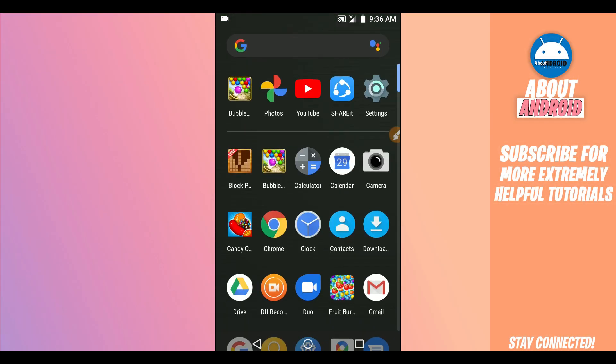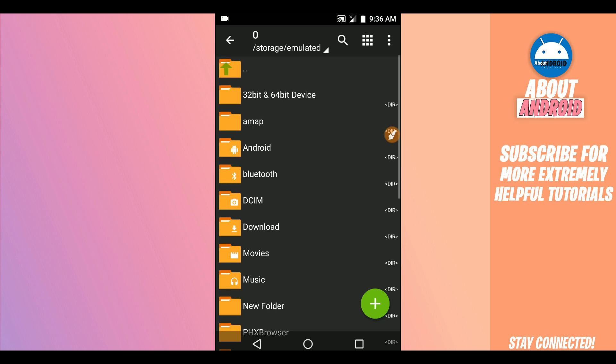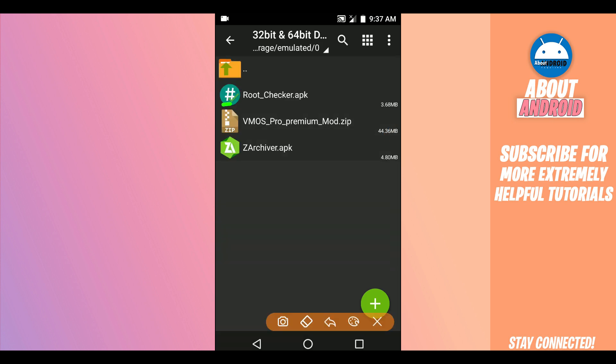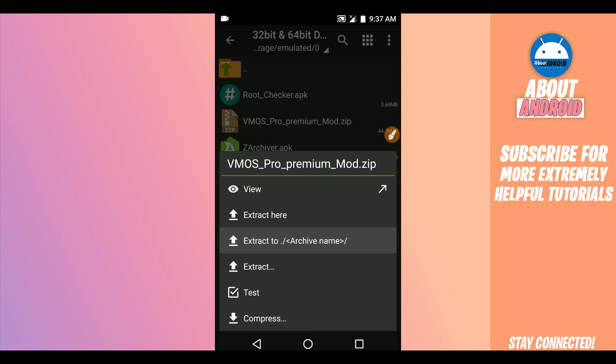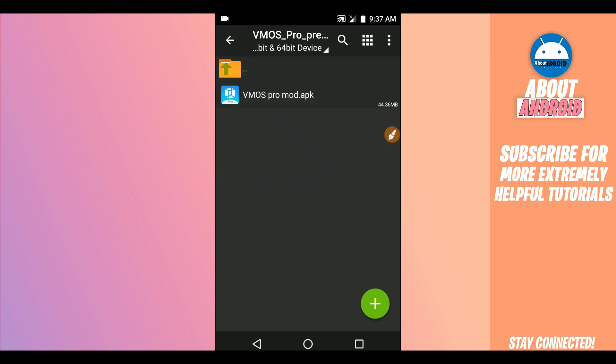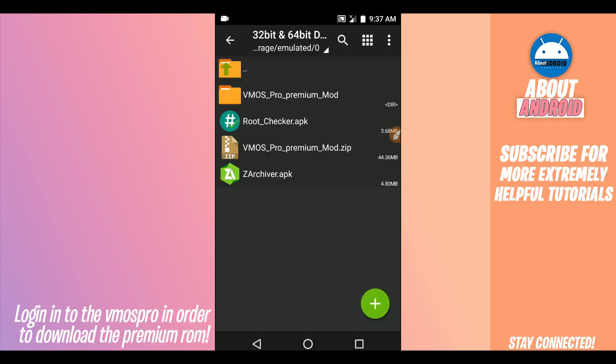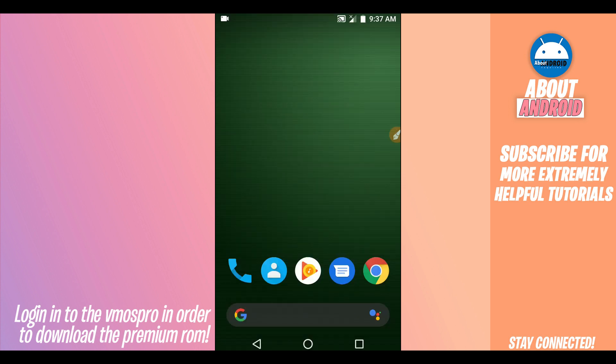Now you need to download ViMOS Pro. I have already installed it here on my Android device. You need to download the latest version — the link will be available in the description of this video. You will also need a ZIP extraction application to extract the file and install ViMOS Pro's premium mod. After extracting, click on the folder and install the APK on your Android device.